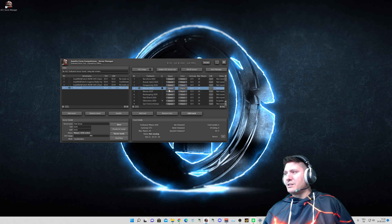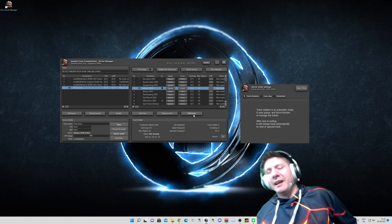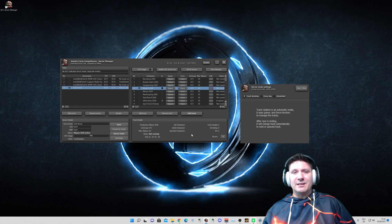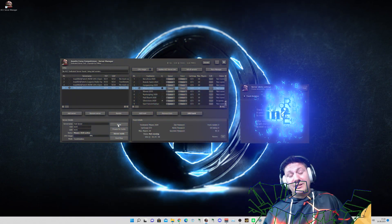When we're talking about queues, we need to talk about the different server modes. We have Standard — on Standard we have the track rotation, which is what I'm mostly using. Let's say you have many different servers running and on one you want to have just the British GT Pack. Then you put on that server only the tracks from the British GT Pack, and they run endlessly in a row — starts from the first, ends at the last, and starts from the beginning again until you stop it.